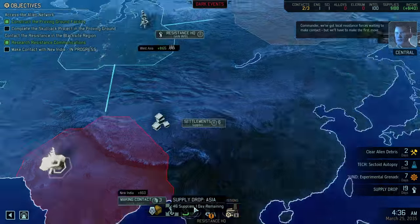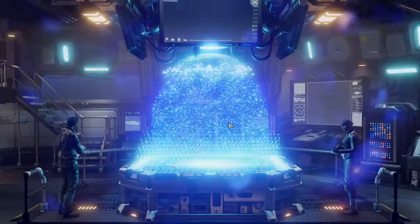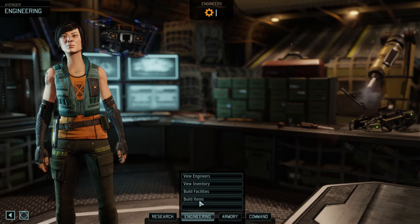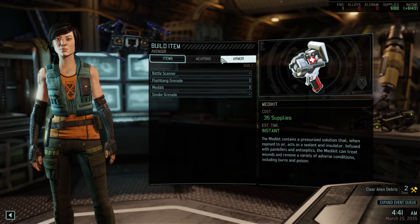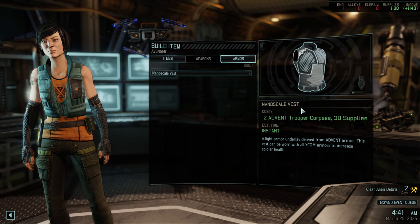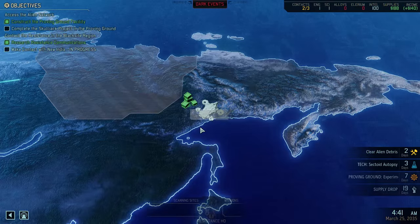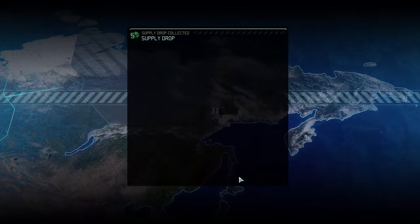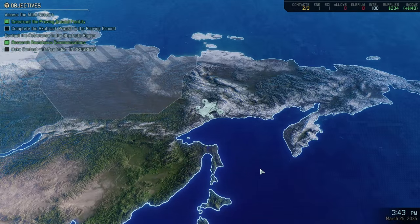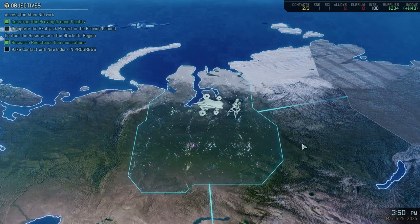Let's keep scanning — not much else we can do. Do we want to make some more items? Not really. We could make the nanoscale vest, but the problem is it's used instead of grenades and things like that — and so far explosives have proven to be extremely useful. There we got the supply drop. We'll fly back to resistance HQ and we can finish making contact with India, I suppose. That's what we're going to do.